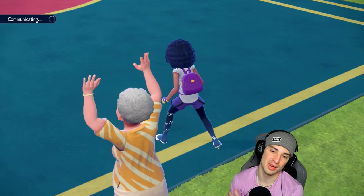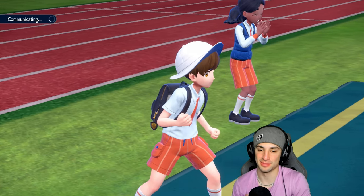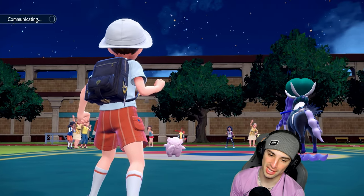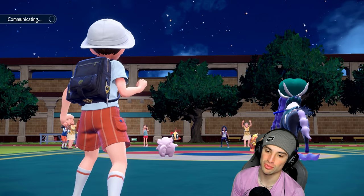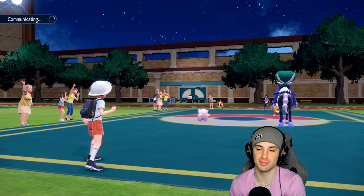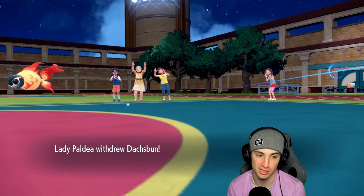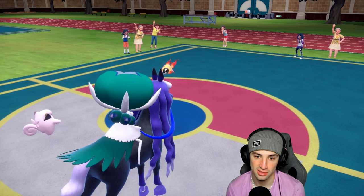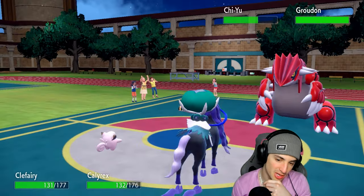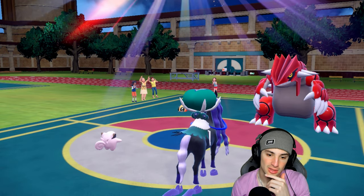We'll protect Calyrex and try to Moon Blast down this Dachsbun — very annoying Pokémon that can just Body Press. He ends up withdrawing Dachsbun. Wow — he's going into Groudon. He could be going for Precipice Blades. I could swap into Scrappy Flamigo, which wouldn't be a bad play. He's just going to target the horse with Fire moves.